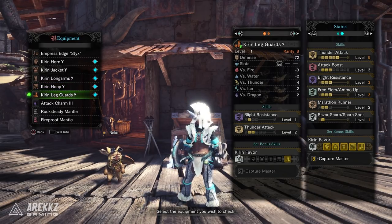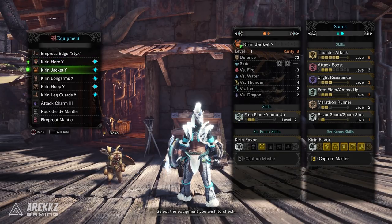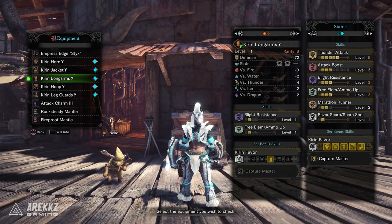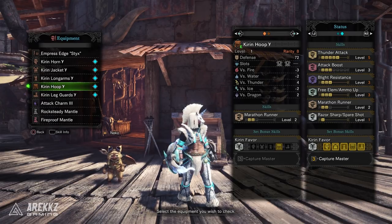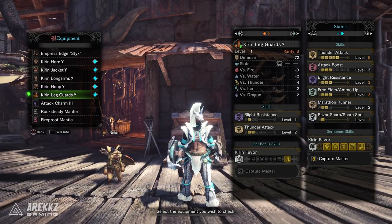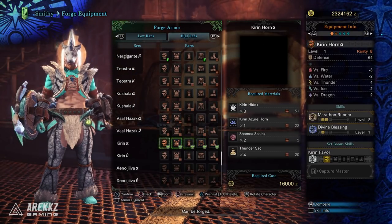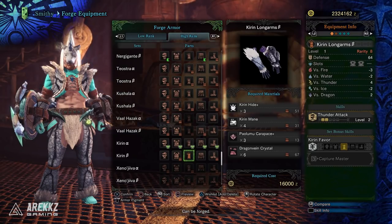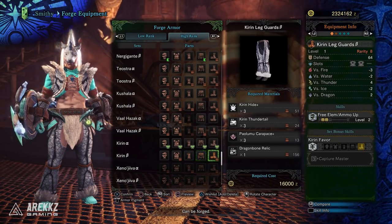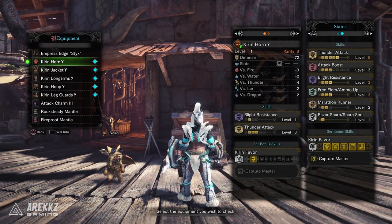It's also all about the slots. The Gamma set has a lot of nice slots: starting from top to bottom you have a level two slot in the helmet, two level one slots in the chest, two level two slots in the arms, two level one slots in the waist, and a level three slot on the legs. Compare that to the Alpha set which had no slots at all and the Beta set which was essentially level one slots across the board.